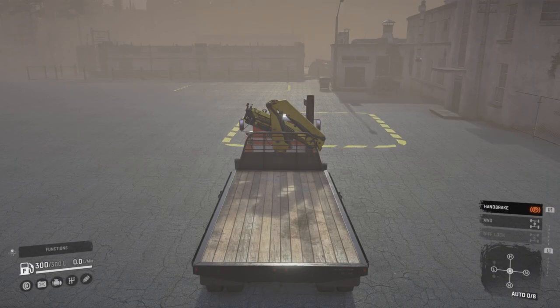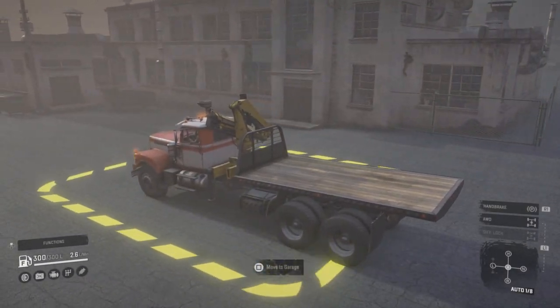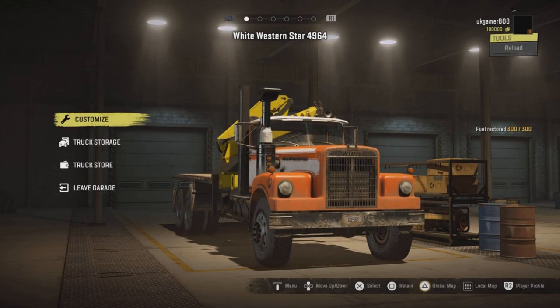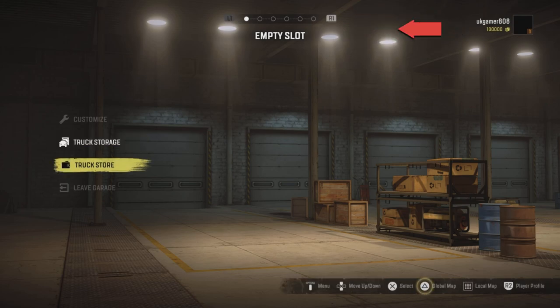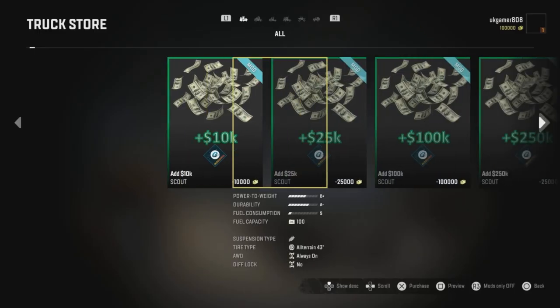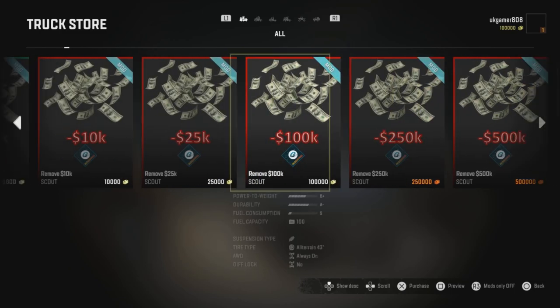So here we are loaded into a brand new game. The garage is just here so we go to the garage. You can see we have 100,000 in the bank at the moment. If we go down to the truck store, here are all the money mods.